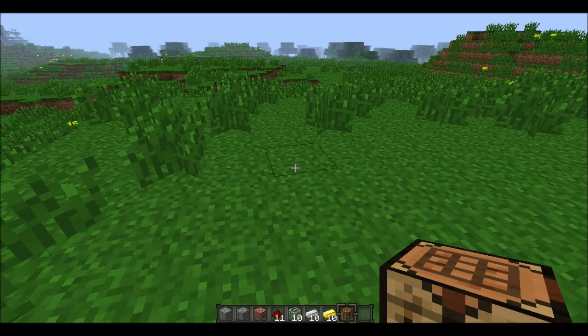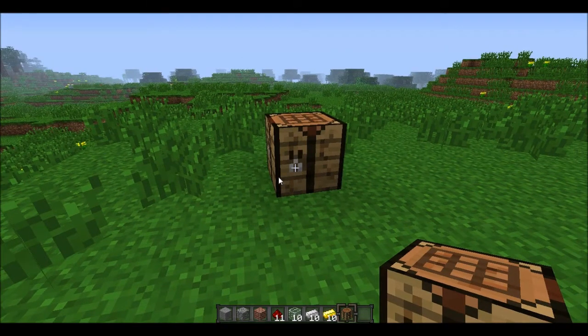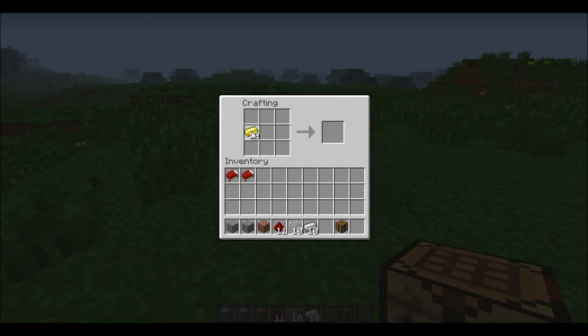We're going to put a workbench down, and here's how to make it. We go like this: one gold on the left, one gold on the right, one ingot on top, one iron ingot on the bottom, and redstone in the middle.